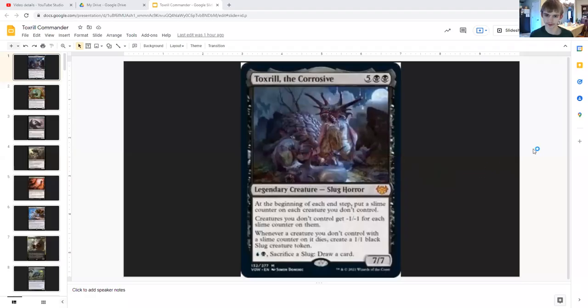Hello ladies and gentlemen, it is me Counter Skull Hater back here with another EDH guide. This time we'll be going over Toxrill the Corrosive. It is a 7/7 legendary slug horror for five generic and double black. At the beginning of each end step, put a sling counter on each creature you don't control, and those creatures get minus one minus one for each sling counter on them. Whenever a creature you don't control with a sling counter on it dies, create a 1/1 black slug creature token, and for one blue and one black you can sacrifice a slug and draw a card. So the goal is: kill opponents' creatures, create slugs, then sacrifice slugs to Toxrill to draw cards.